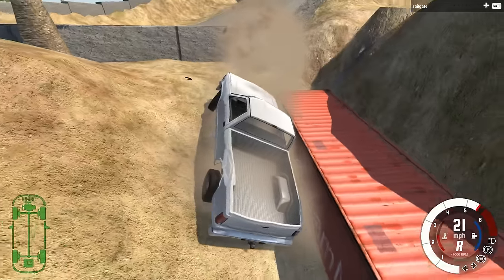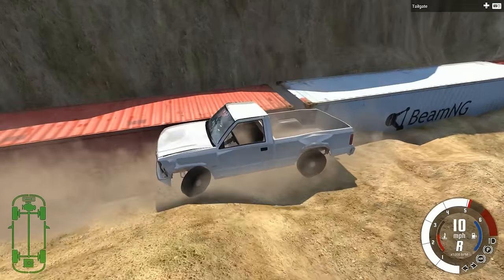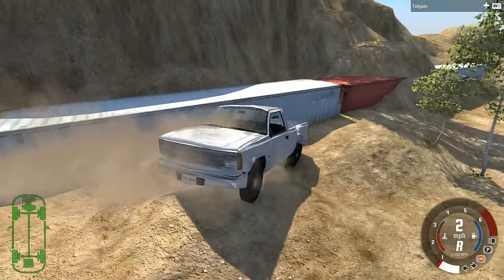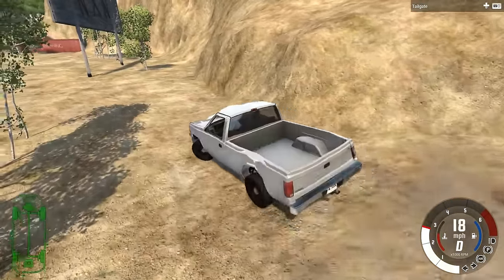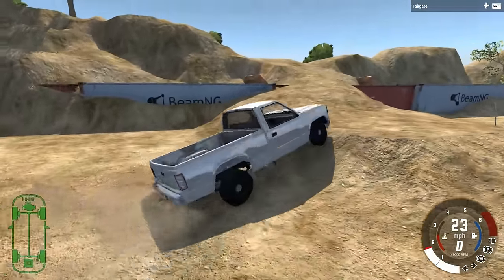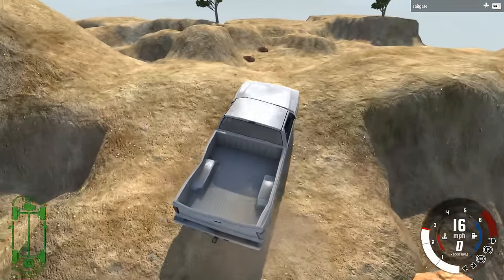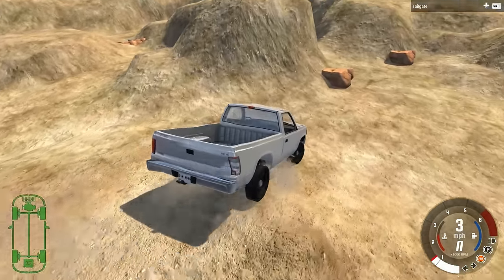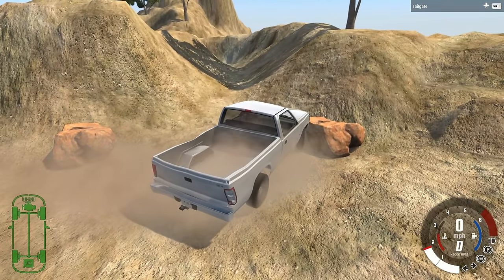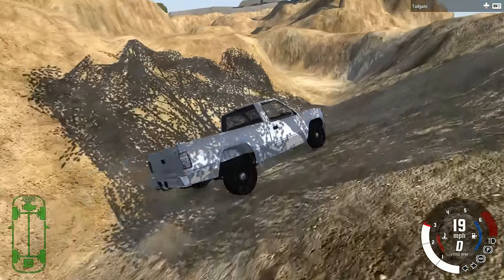I basically just got stuck between a container and a mountain — wait, maybe not. Let me see if I can back this thing out. There we go, turns out I wasn't stuck after all. We also have this road right here that goes up and out of this area. It looks like a dirt course area, not the main focus, but we're gonna take a look at it before we get to the main road.